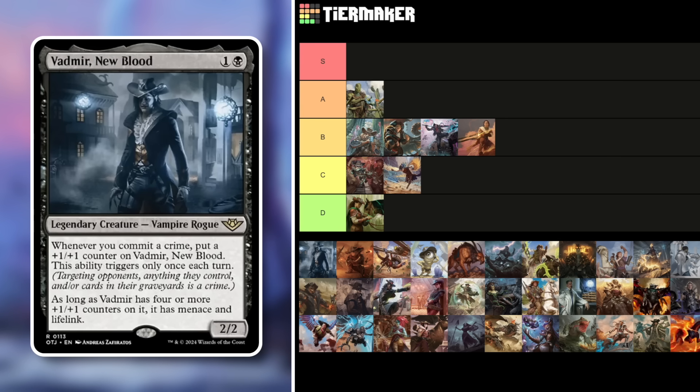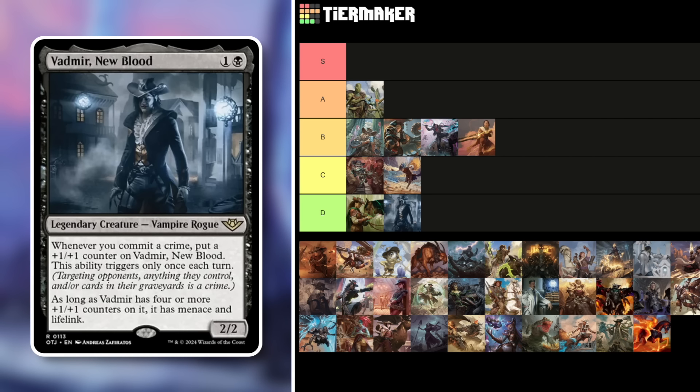Vadmir, New Blood — a 2/2 Vampire Rogue for two mana. Whenever you commit a crime, get a counter on it. This ability triggers only once each turn. With four or more counters it gains menace and lifelink. It's basically a slow voltron that needs one crime per turn — and if it's ever dealt with, you start over. If it had indestructible or hexproof it wouldn't be D tier, but it is. Also moving the mount one up because this is strictly worse.